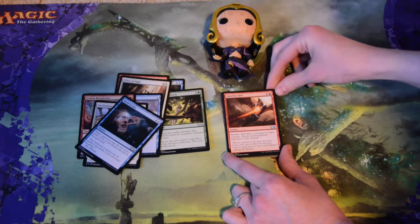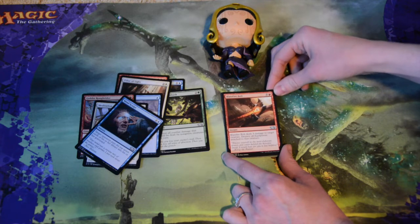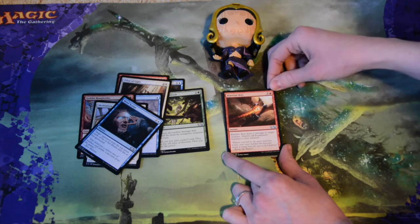Blastfire Bolt — six mana to deal five damage to target creature and destroy all equipment attached to that creature. That's pretty sweet. It is pretty expensive, but the fact that you get to destroy all equipment attached to them is pretty cool.